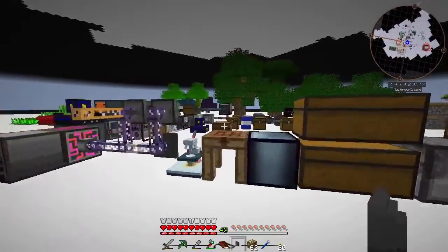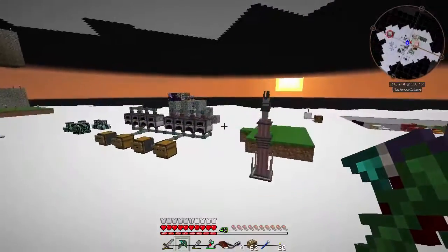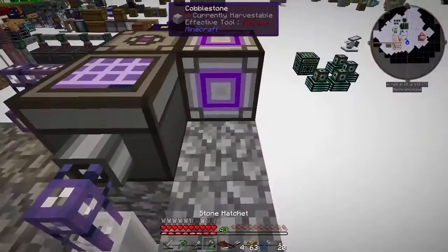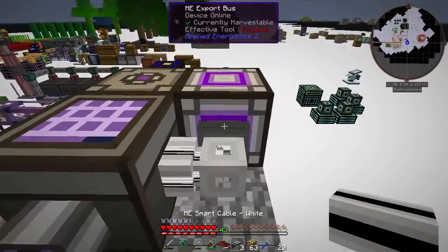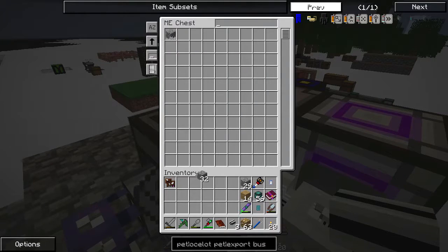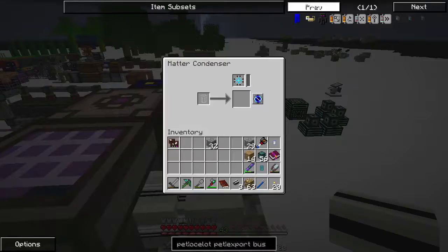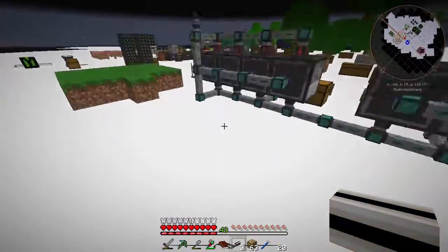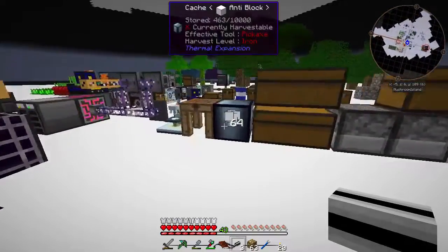Let's grab some more cable. This only holds so many channels but it should be fine. We want the import bus, and we'll set it to export cobblestone. That is incredibly slow but it is working. The next step is to upgrade it to be faster.